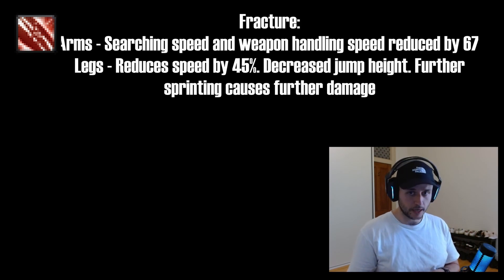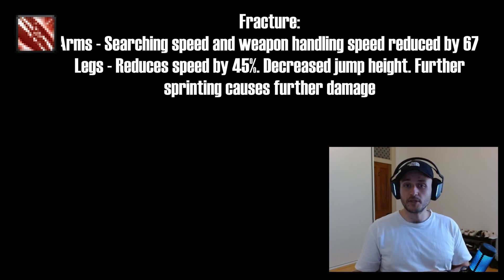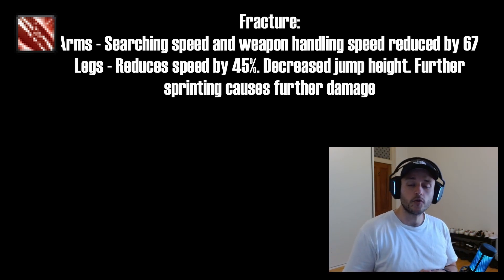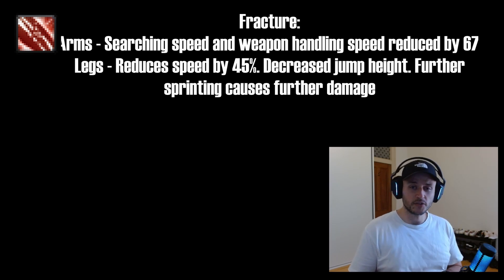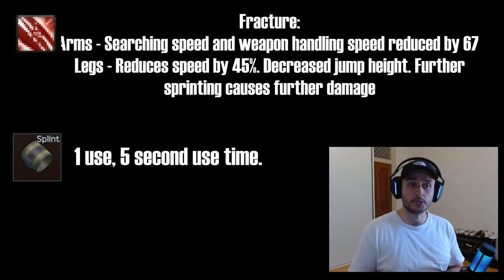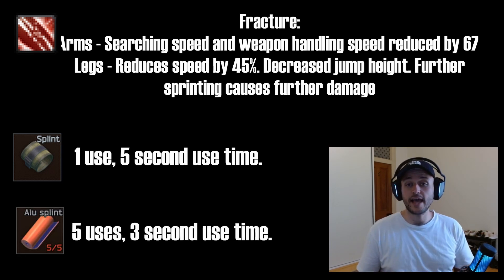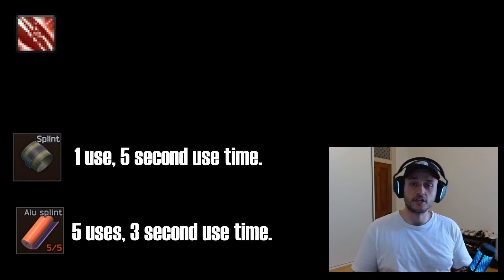Another common debuff — received from being shot or from falling from heights, which I've done an embarrassingly large amount of times — is the fracture debuff. This applies to arms and legs only. With fractured legs you can't sprint and you'll hobble around; with fractured arms you'll notice shaky aim when aiming down sights. Two basic items fix fractures: the splint, with a five-second use time and one charge, and the aluminium splint, which has a three-second use time and five charges — more efficient in terms of bag space.